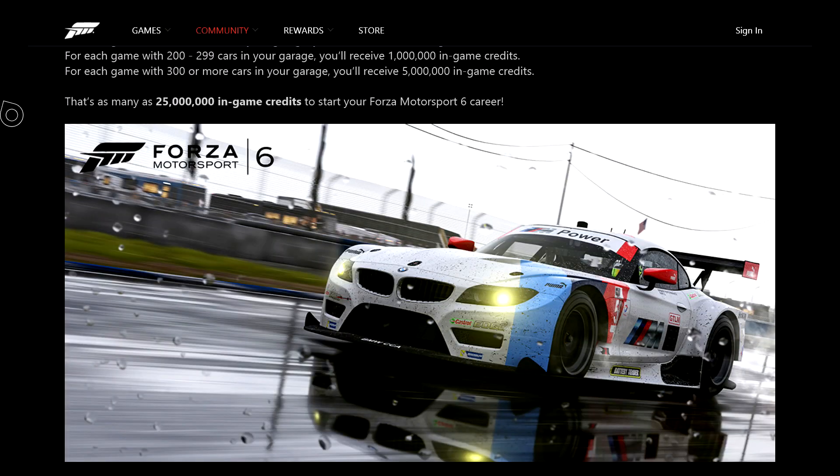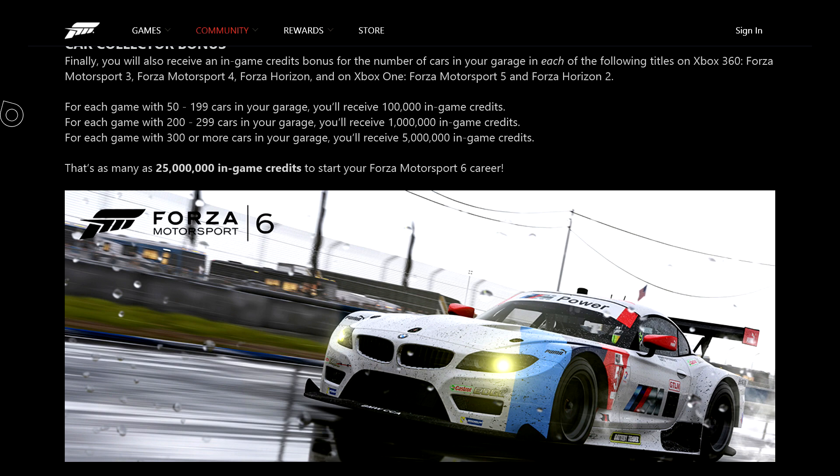So if you have those games and haven't filled up your garages, go check how many cars you have and go buy some cheap ones. You can buy the same car over and over, so find the cheapest car you can and just start buying it. First, go check your current rewards — you may have credits to cash in on other games to use toward buying cars to reach the next level. Maybe you can get to 200 and earn that extra million.